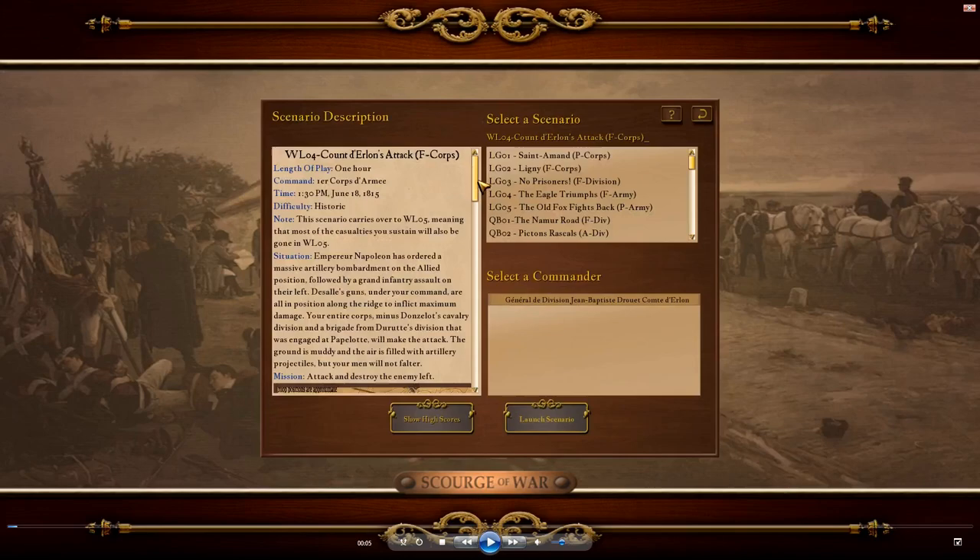Most people, when they play the scenario, try to do kind of what was done historically, where Count Derlan's whole corps attacks the center of the allied line and tries to split Wellington's center and attack by Lai Hassan Brigade up on the bridge and so forth. There's been a lot of playthroughs of people who've done that — done what you see in the movie Waterloo — and that's what most people do.